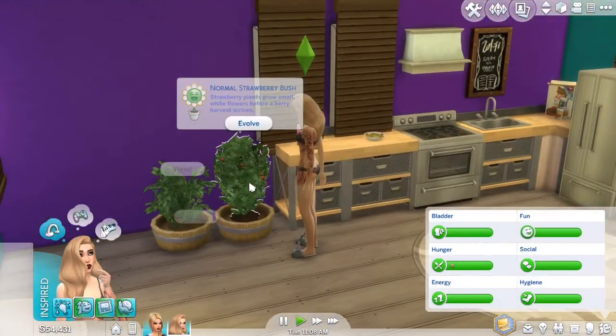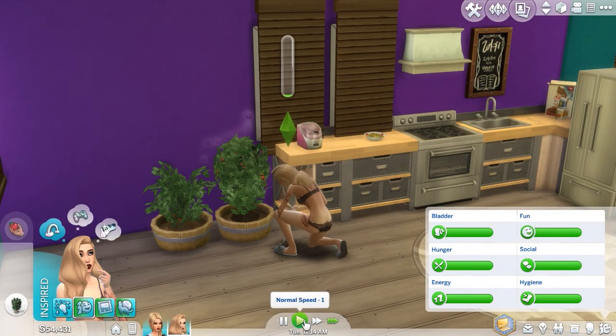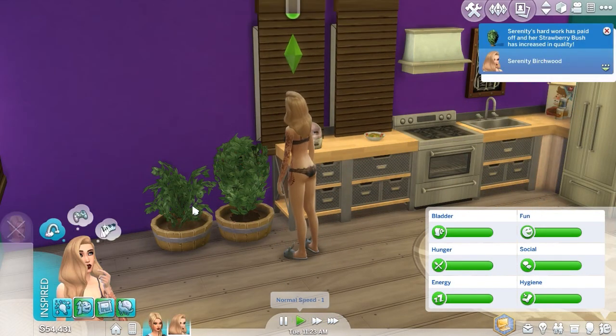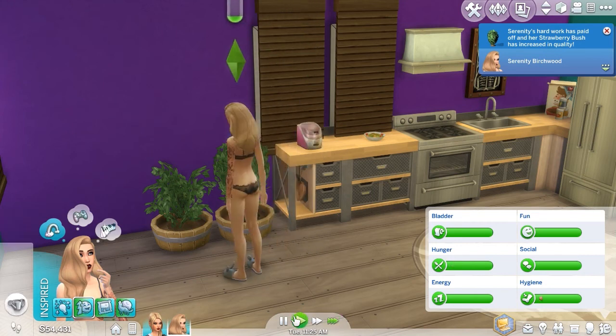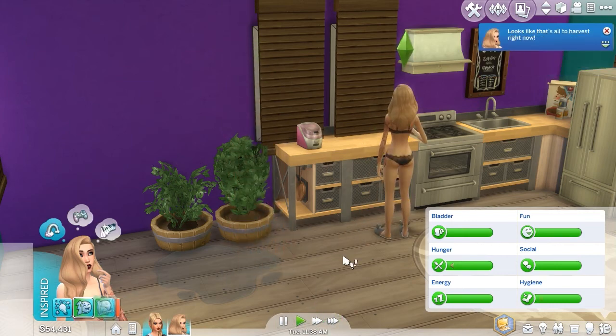We are back with good old Serenity. We are going to evolve this plant and harvest it, because we've left it for quite a long time so there should be quite a few strawberries on there. I'm going to water this — we haven't had many roses grow from this yet. We are also going to put this in our inventory and take some food down.